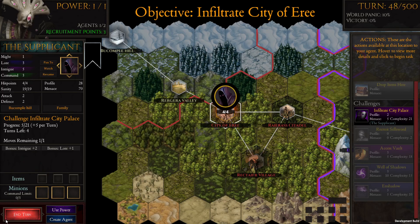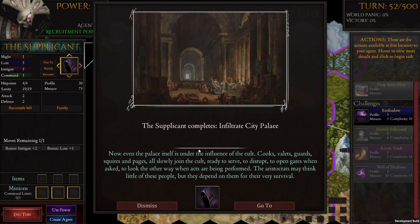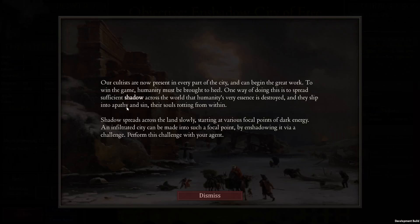Now even the palace itself is under the influence of the cult. Cooks, valets, guards, squires, pages — all slowly joined a cult ready to serve, to disrupt, to open gates when asked, to look the other way when acts are being performed. The aristocrats may think little of these people, but they depend on them for their very survival.